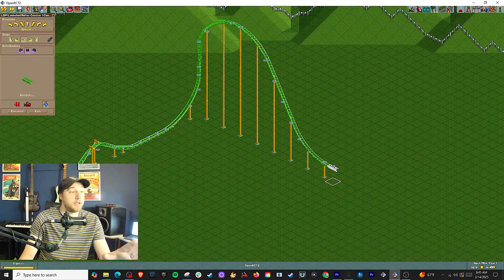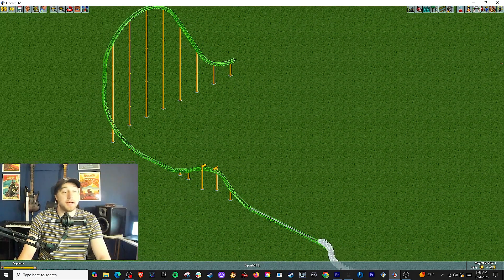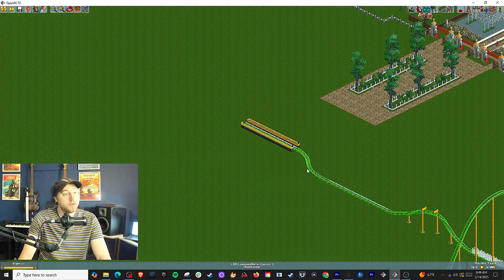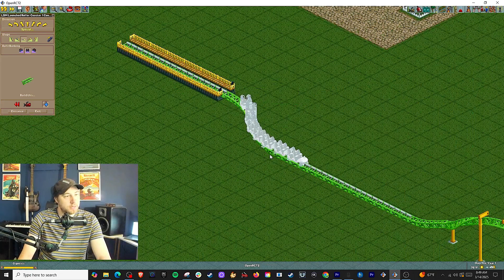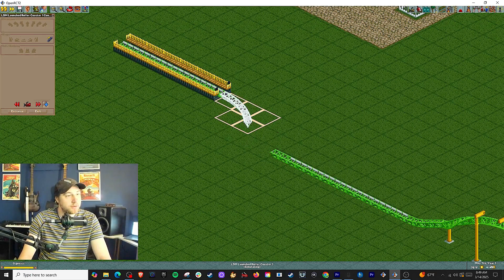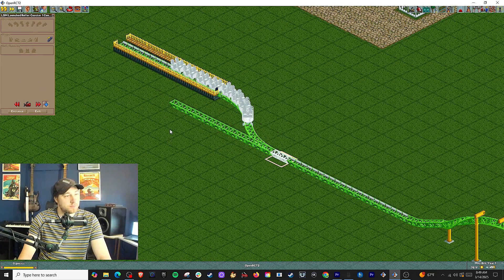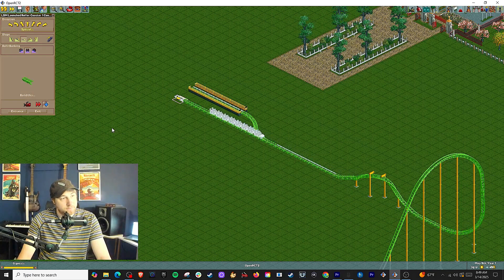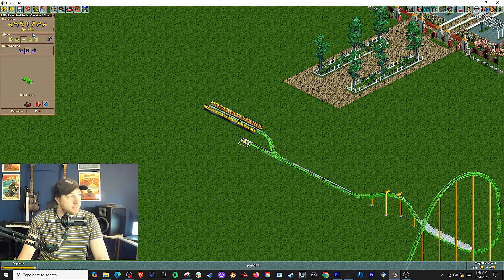So we can go ahead and build the other part now. We've got our top hat that, by design, it's not going to make it over. Now we need a piece of track to go this way and we need a vertical spike. The easiest way I've found to do this — and there's probably more than one way — is to basically delete the kind of fork. Think about where the track's going to fork off and delete that. Then you can have it going back and just reconnect it. Make sure that it goes straight.